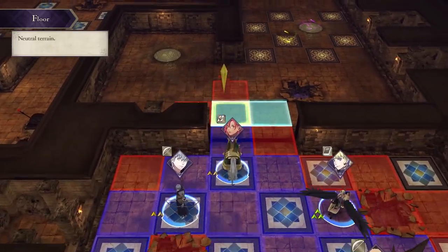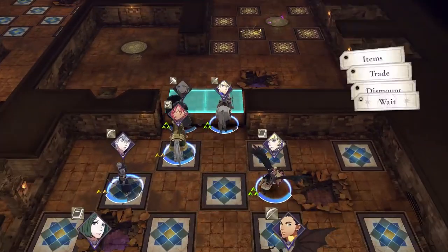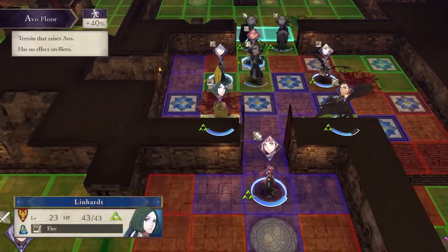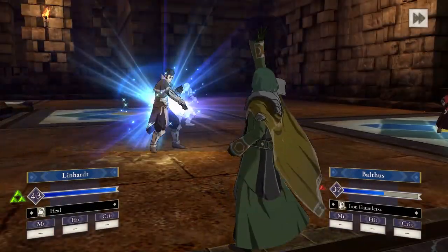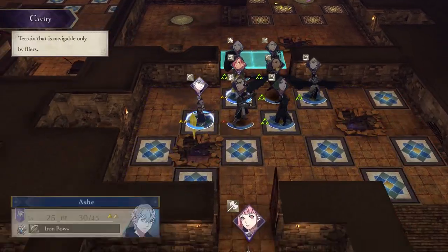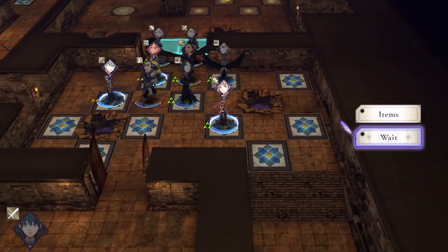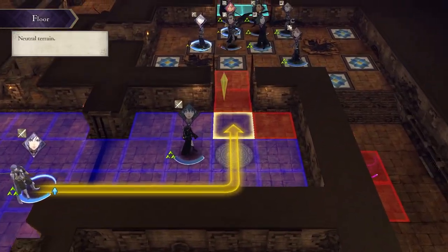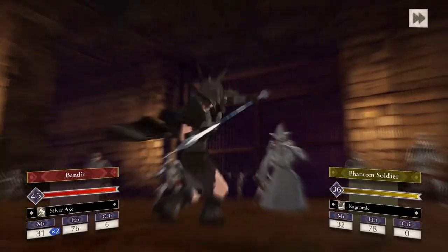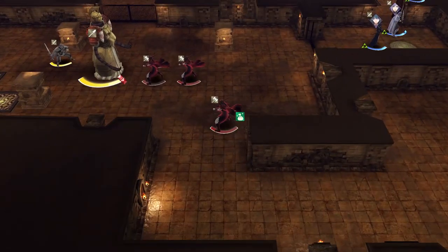Once you cross these blue tiles, you will have more problems, but one step at a time. Just get everybody through the door — there's simply no bigger priority than that. I'm going to wait a turn. Bandits and the Phantom Soldiers will fight each other, which is perfect. I really don't care — I just want my units to be safe.